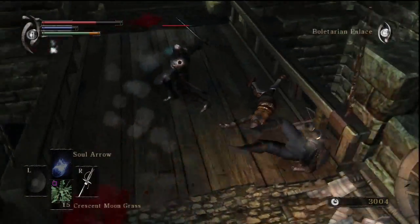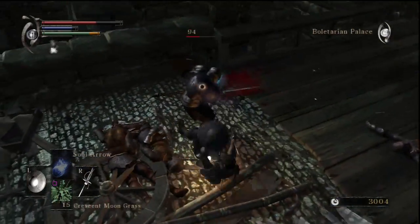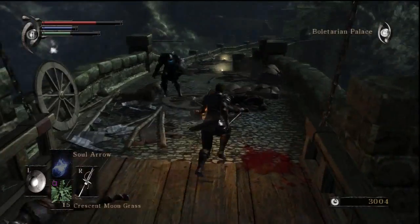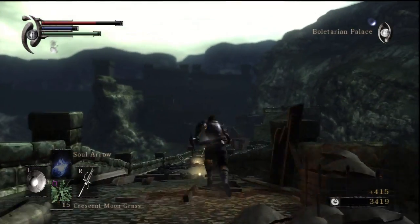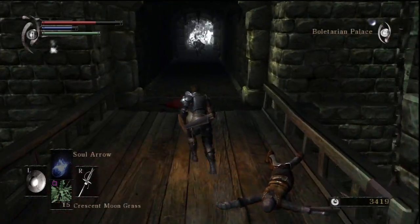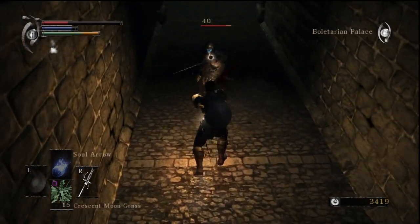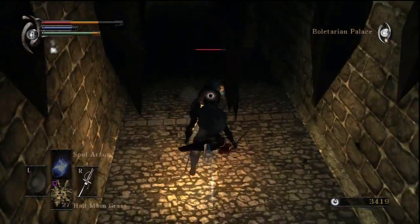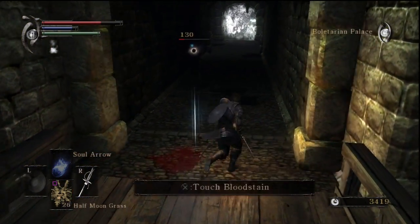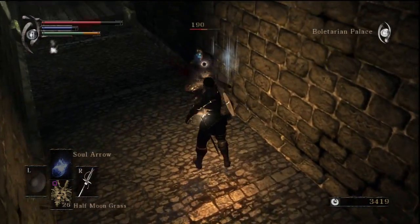We have a knight to deal with who has quite a bit of HP. Oh, he's poisoned — I'm gonna be able to get some healing items here. Some half moon grass. Let me try running out here to grab some of these treasures. And another knight — I dodged a little bit too late. These guys like to turtle and they can heal themselves, but the poison works on them so their healing items become half as effective as well.